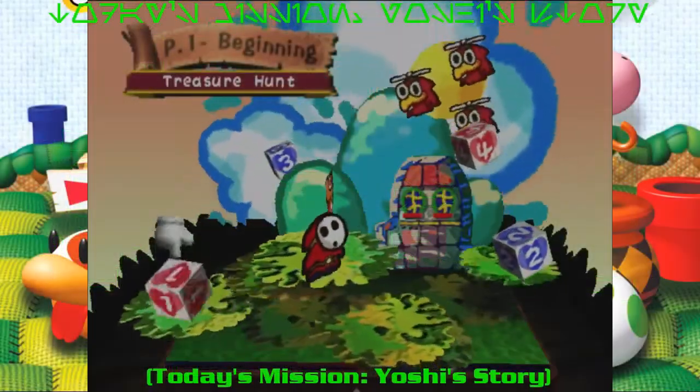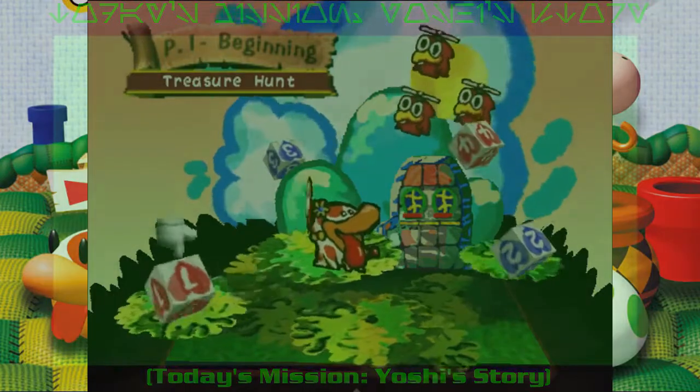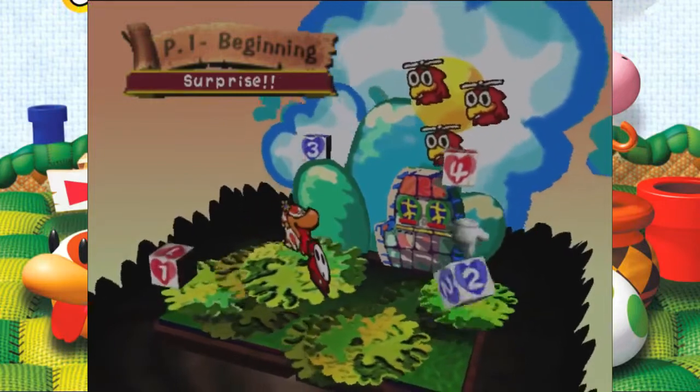Red 2 Standing By, all four lit and in the green. Welcome back to Yoshi's Story. If you're choosing to follow through by watching every episode in production order, this is where you've ended up.